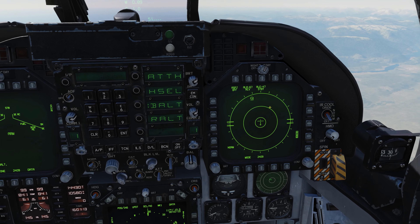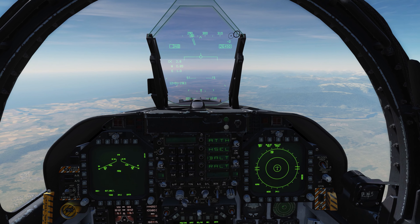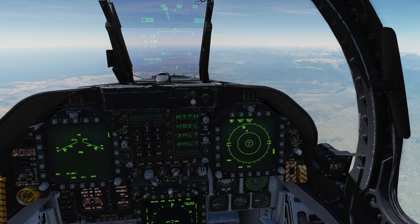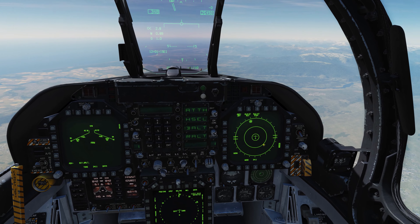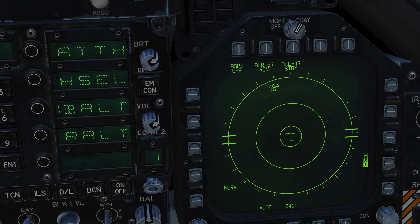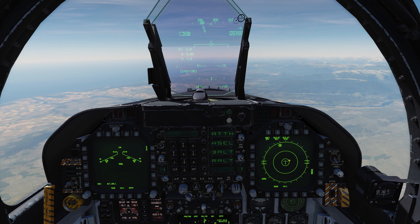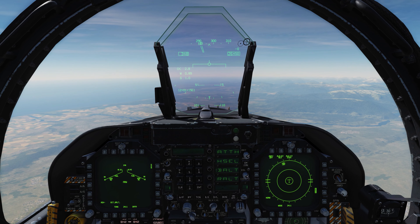A couple of things right off the bat about the RWR: number one, it does not tell you range. Anything you see on the RWR — a contact's position in comparison to the center of the aircraft — has nothing to do with how far away it is. The RWR's purpose is to detect radar emitters. These are actually a group of friendly F-15s that have their radar turned on. If they were to turn their radar off, they would disappear — no ifs, ands, or buts about it.